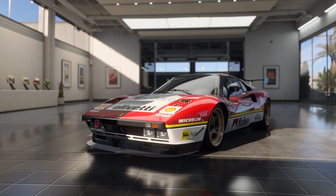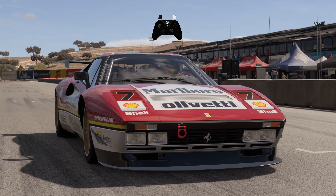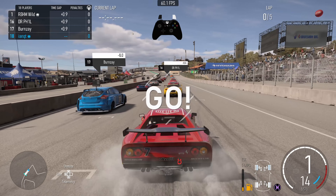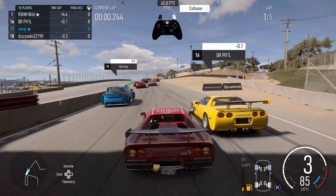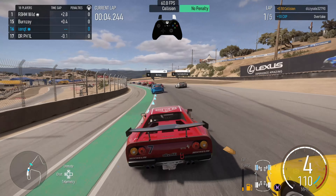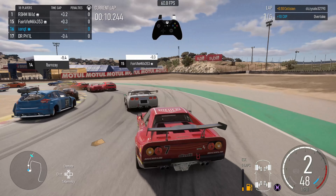Here we are at Laguna Seca, right trigger to the floor, ready to start. Off turn 10 — off to a solid start. The Ford GT does not have any pace whatsoever. Give it a nice little tap, it is what it is. Coming into turn one I'm gonna go on the outside because honestly I'm scared.